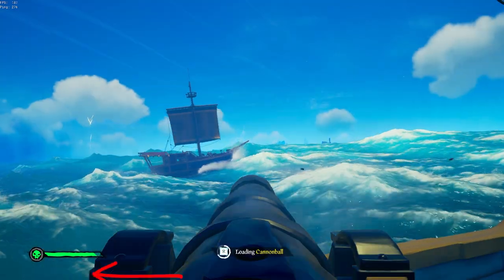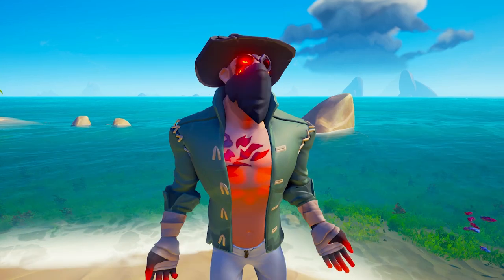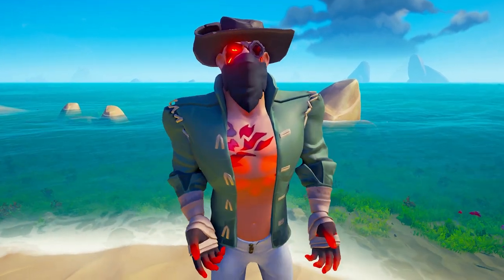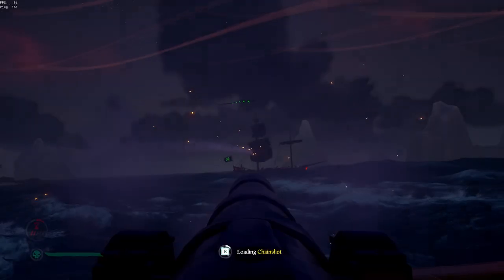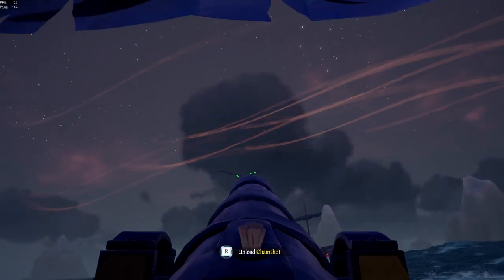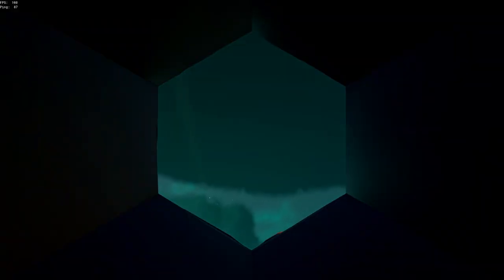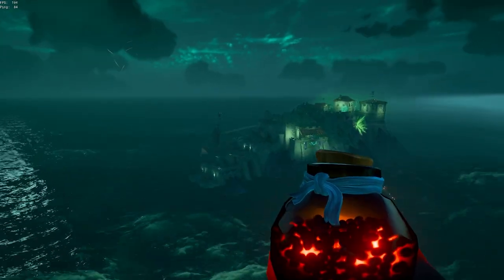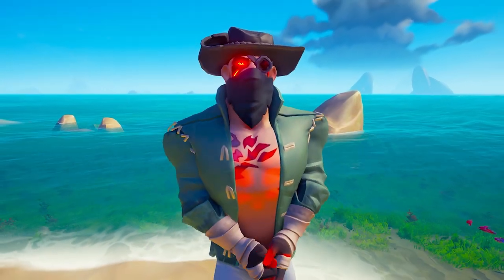Now that you're ready, practice leading your shots. When your ship is moving to the left, your cannonball will also curve to the left — so if you want to hit a ship while moving left, you need to position your cannon to the right. Next, practice hitting chain shots. Chain shots are heavier than cannonballs, so you'll need to aim higher to hit them. Players are heavier still, so aim even higher if you're trying to shoot someone to board.